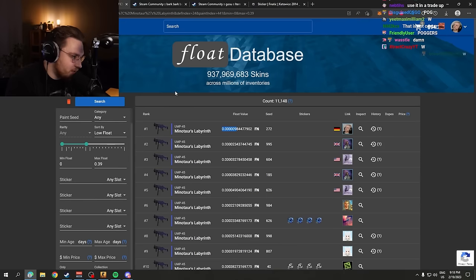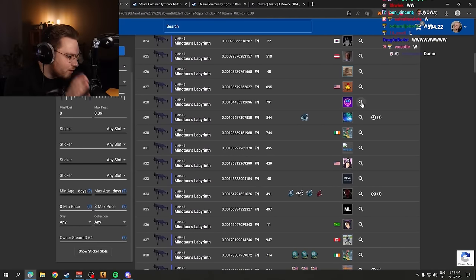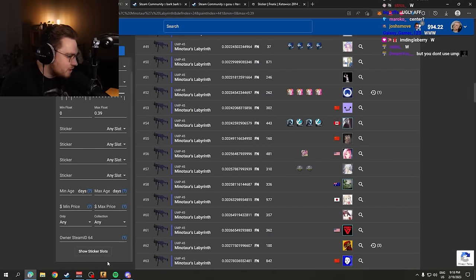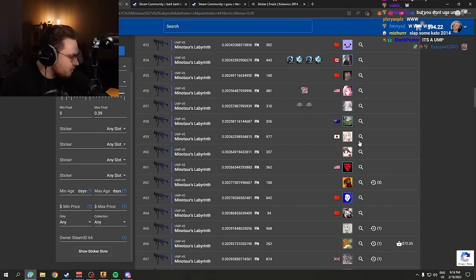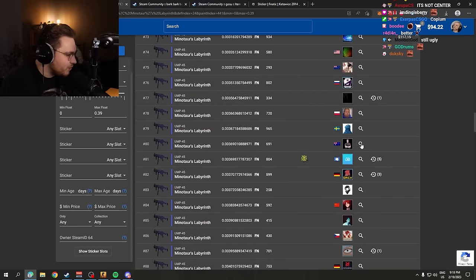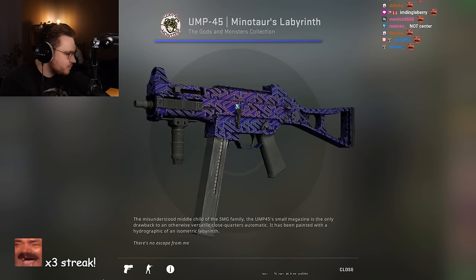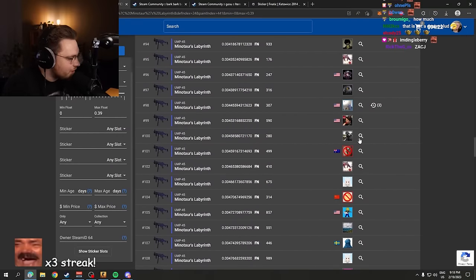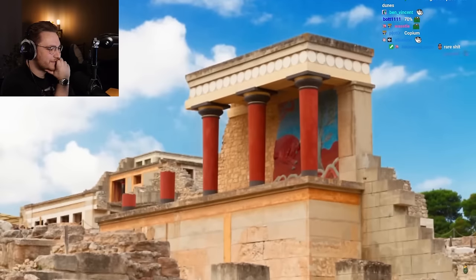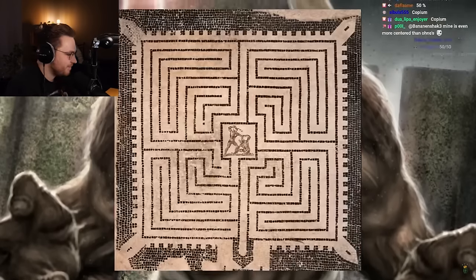This skin is so insane — it's the number one lowest float AND the rare pattern. It's just not common to get the Minotaur in the middle. Checking random ones — the Minotaur is on the left, no Minotaur, no Minotaur... okay, this is more common than I actually thought. By the way, the labyrinth of the Minotaur is a real place from Crete's Bronze Age civilization — a Minotaur was put in a maze so it couldn't be dangerous to other inhabitants of Knossos Palace.